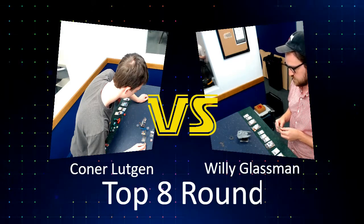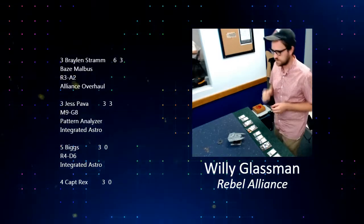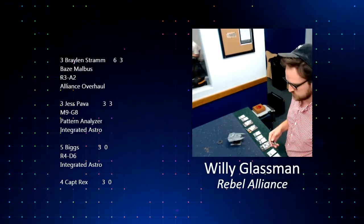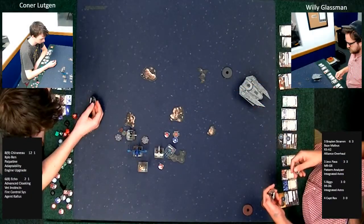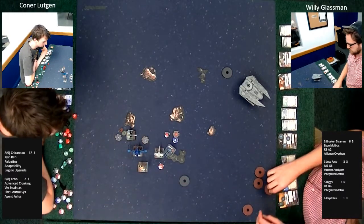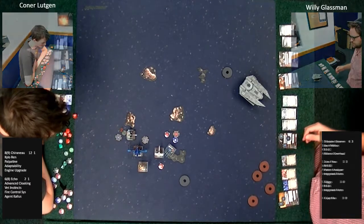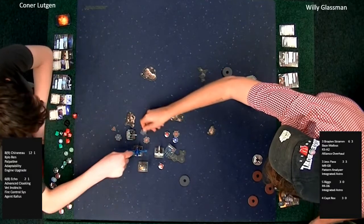The tricky thing about Willie's list is: what target do you go for first? You're probably going to go for Biggs because that's just what Biggs forces you to do. But in my opinion, the real priority should be Braylon Stram — because of the stress mechanism and the firepower with the ARC title and rear arc, that's a lot of points. One agility means you know you can get hits through. And Baze Malbus means if he misses one shot he potentially has arc on someone else.